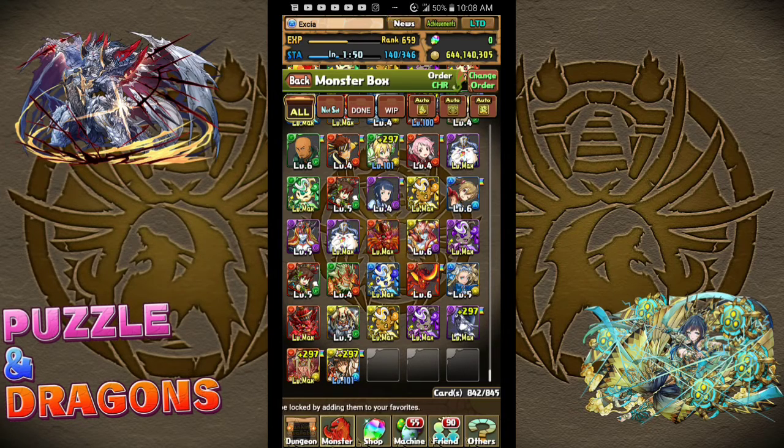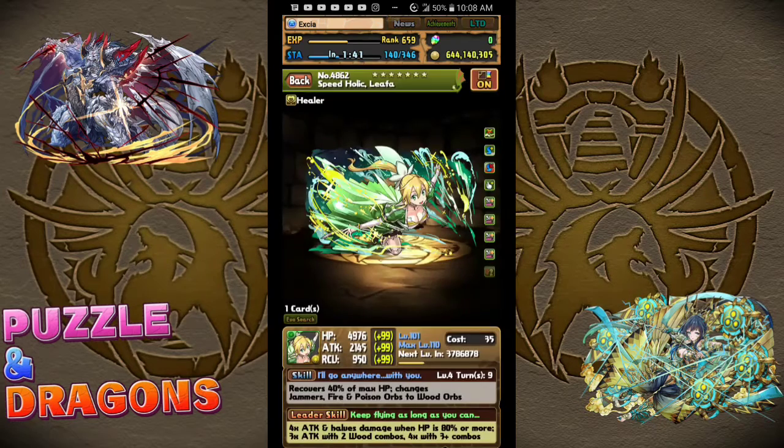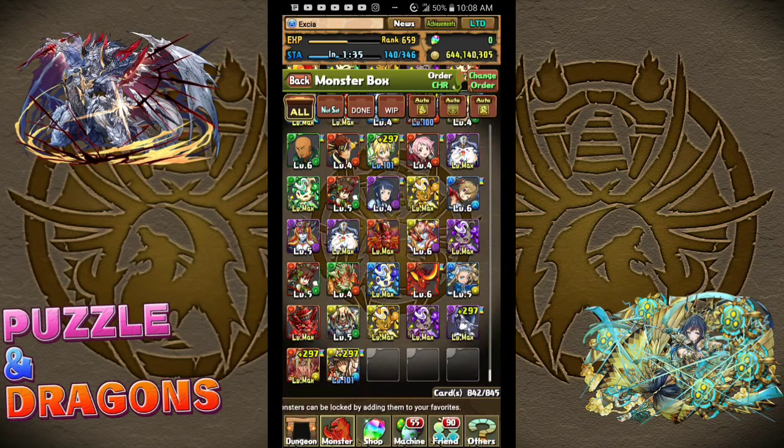Let me know what you think in the comment section below. How were your pulls? Were they bad? Were they good? Are you saving your Magic Stones for anything else? I would have had more pulls if I did not pull in Sword Art Online — I was trying to pull Xenon, or at least another Leaflet so I could trade it for Xenon. But yeah, that's it. Till next time.